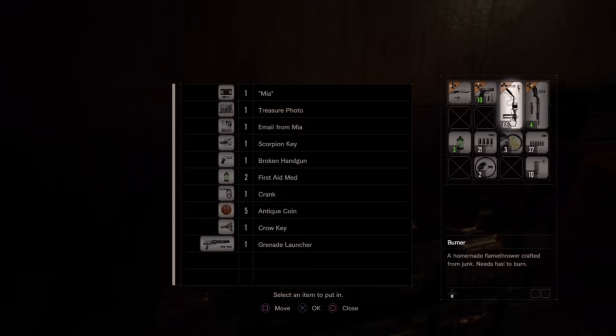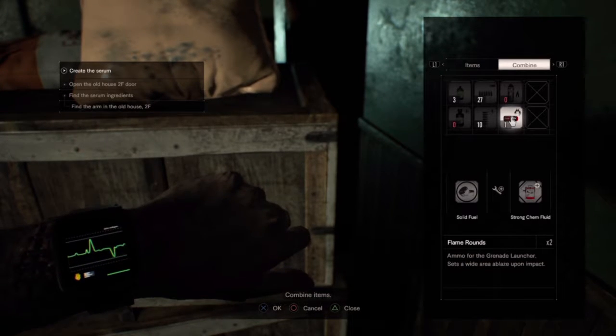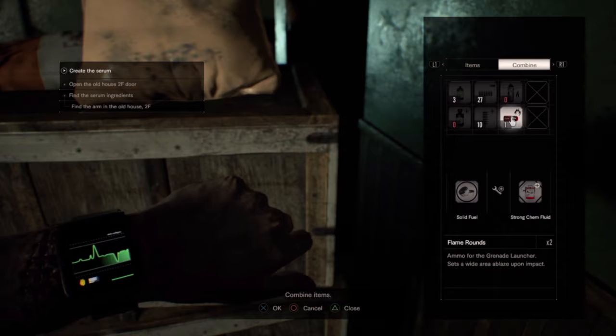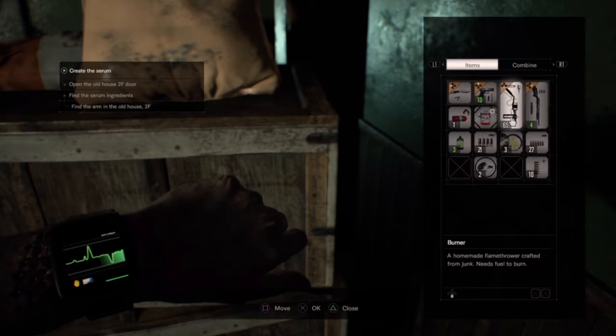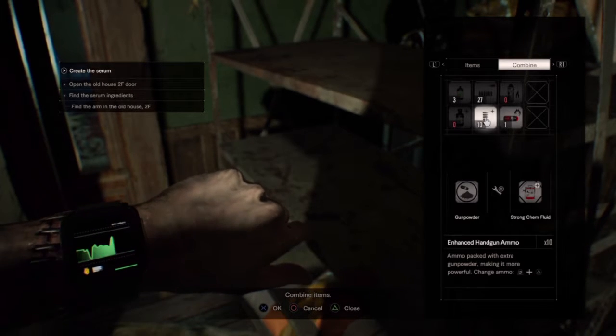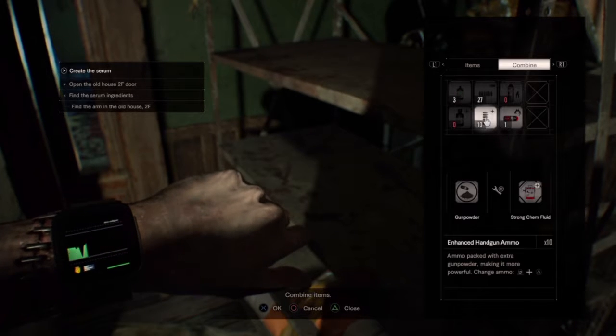Yeah, I'm gonna have to go down that hole. Let's make some stuff. Oh, flame rounds require strong chem fluid — I should probably save it. I can make enhanced handgun ammo — I'll make one more set of that. If I get another strong chem fluid, I'll make one more set.